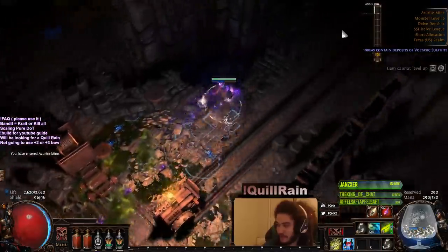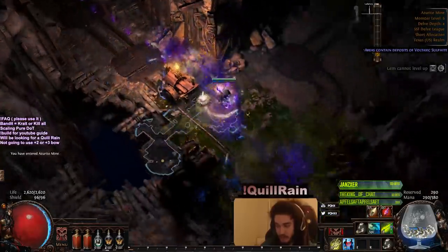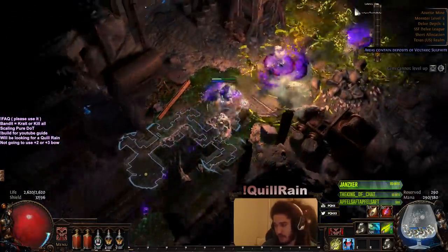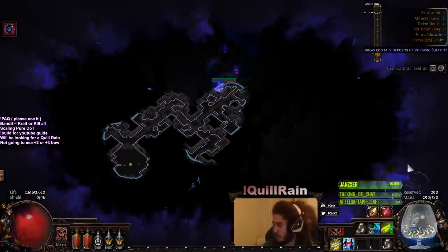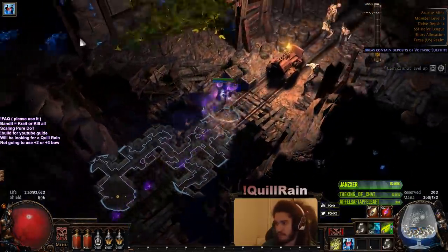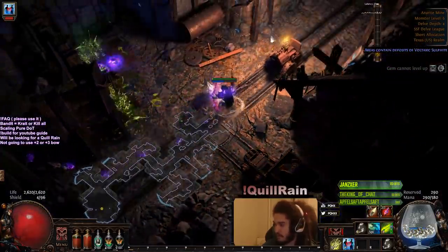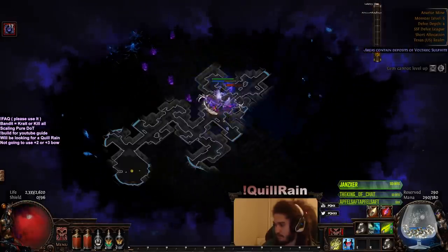Even though the Quill Rain is going to be limited since it'll be item level 5, the plan is to farm Vaal Orbs enough to force a 6 socket on it, and then try to manually 6-link it. There's a boom wall here — okay, rewards behind that. Dynamite cache! I'm going to go ahead and move over here and giga-kaboom this.